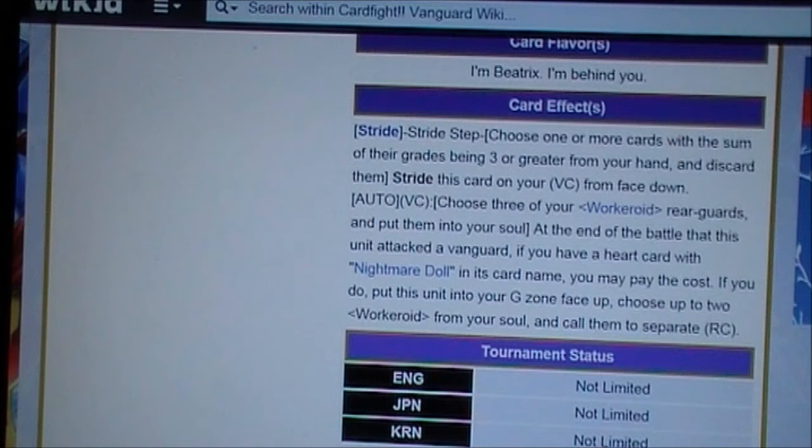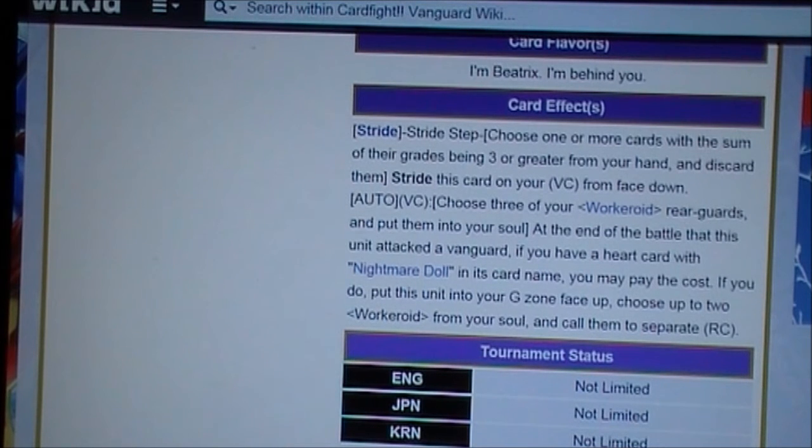So this card is pretty simple. You choose three Workaroid rear guards — which is basically any other Nightmare Doll — because this is probably going to be run in a Nightmare Doll build. I don't see you running this in another Pale Moon build; it only works in a Nightmare Doll build. You put three Workaroid rear guards into your soul, and at the end of the battle that this unit attacked a Vanguard — it doesn't say it has to hit, so that's good. If you have a heart card with Nightmare Doll in the card name, which you will have because you just put three Nightmare Doll cards into your soul, you can put this card into your G zone face up and choose two Workaroids from your soul to call to separate RC.